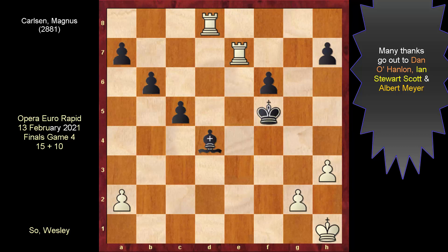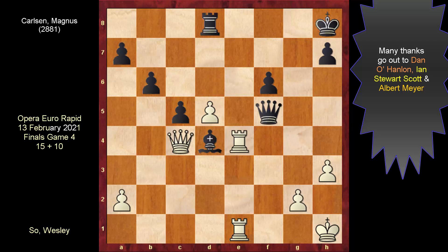Coming back — Magnus was not calculating which piece to remove on d5, but whether he should engage in the first instance. Having gone for it in the end using the rook — it's a blunder. On this channel, blunders are identified by this sound. But where is it, and how would Wesley capitalize?